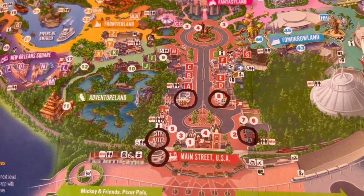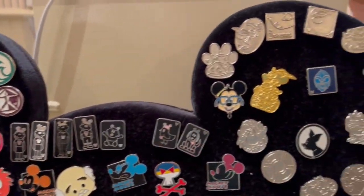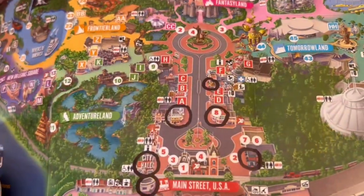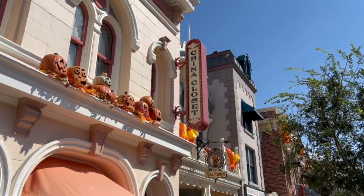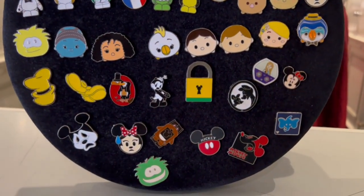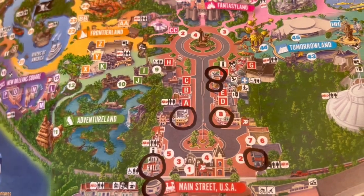Working our way down the right side of Main Street, the next location is going to be the 20th Century Music Store - we're going to hit their board. Our next stop after that is going to be the board inside of the China Closet. And then right next door is the Plaza Point, also called the Holiday Shop by some people - there's a board in there too, so we'll check out their pins.